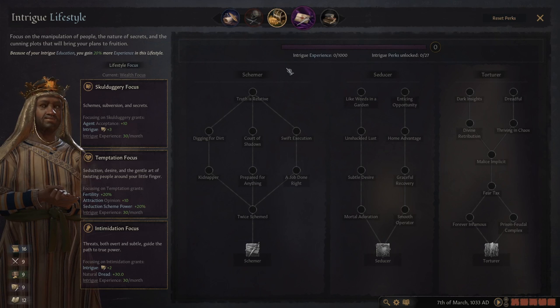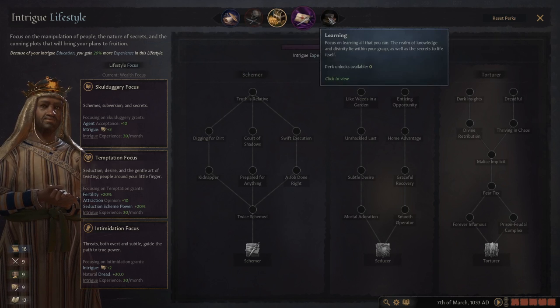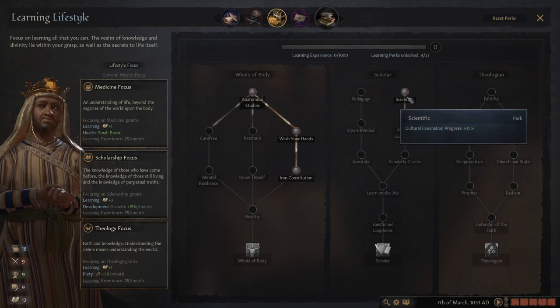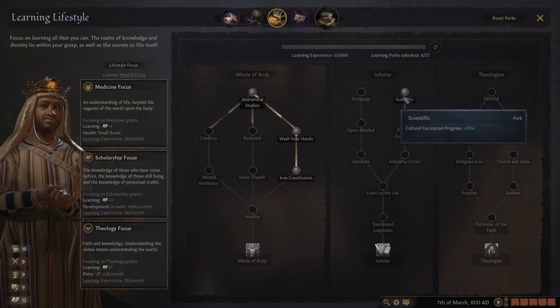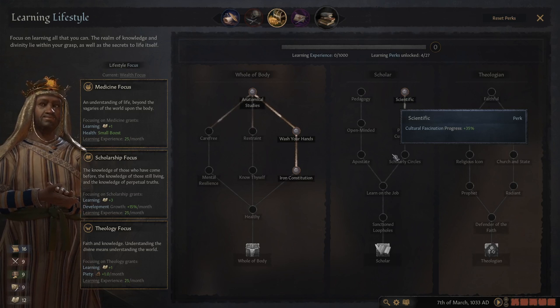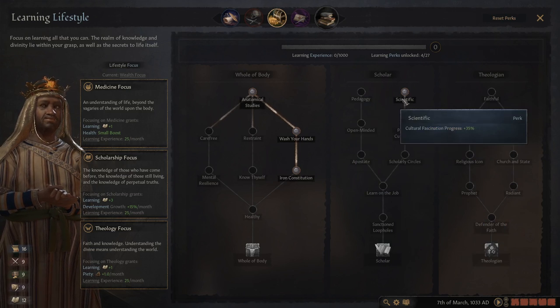Which lifestyle trees are most useful depends on your situation, but the one I found most useful bar none was the Scholar tree under learning. I would take the scholarship focus because it gives the most learning. The first perk to take is 'scientific,' especially if you're the cultural head, because it boosts your fascination progress significantly. This tree is basically how you get tech, and tech is still king in Crusader Kings games.